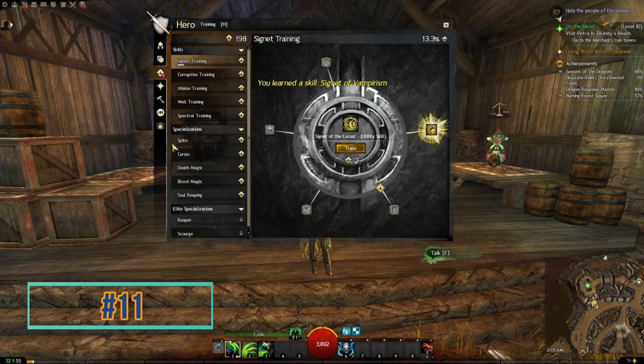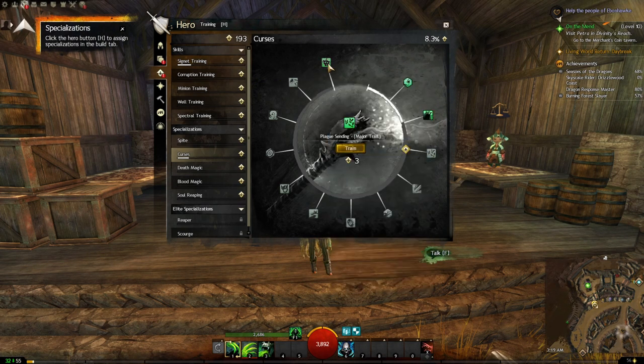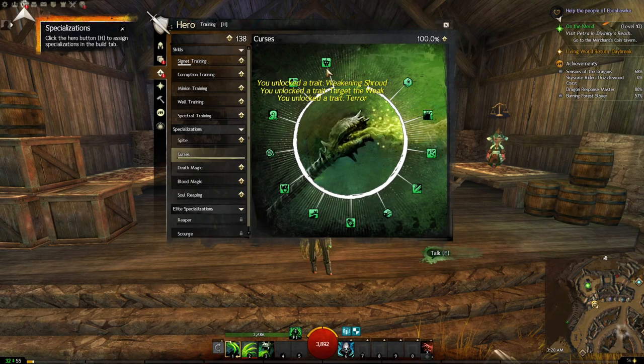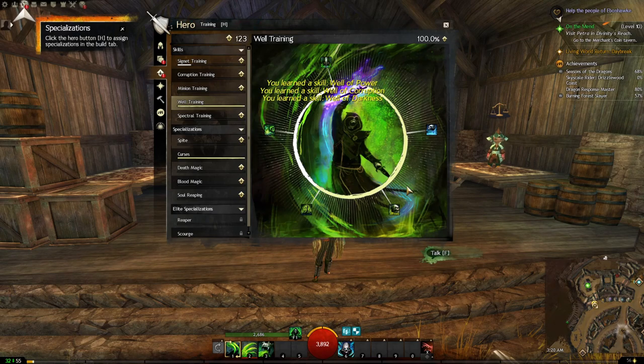When you're leveling up your skills or traits, instead of training them one at a time, you can click on the last one in the chain and train them all at once — as long as you have the skill points necessary. This saves you time and a lot of clicking.